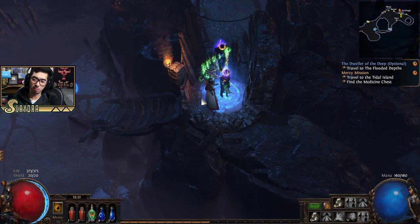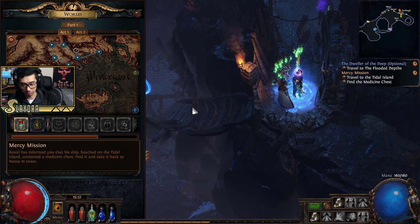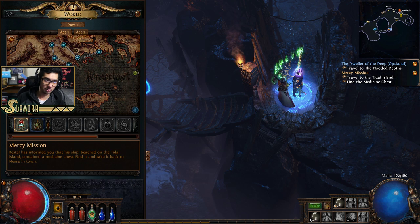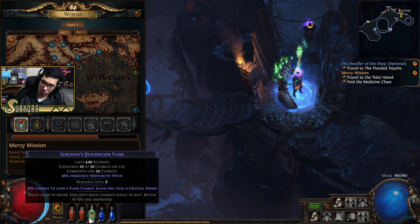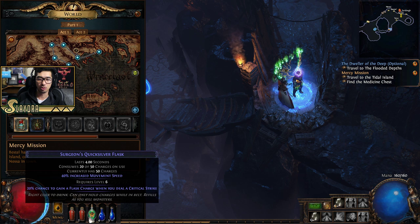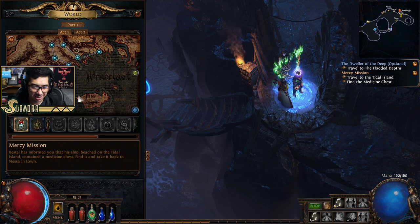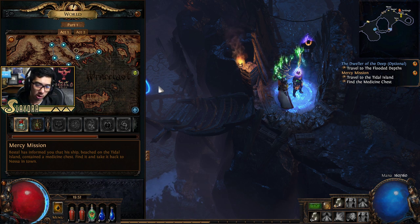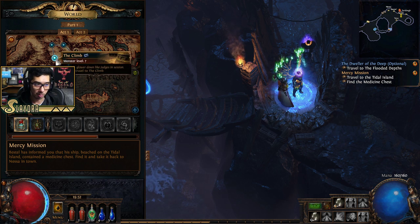Welcome back to our playthrough of Path of Exile, the full hold-your-hand walkthrough. What we went ahead and did is we went back into Act 1 because now that we have this Quicksilver Flask, we're actually going to do the Trial of Ascendancies. That's going to allow us to go into the lab to essentially get our Awakened Class Specialization. So we're going to go to Act 1 again, then go to the Climb, and then get to the Lower Prison.